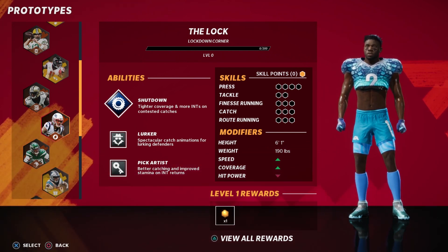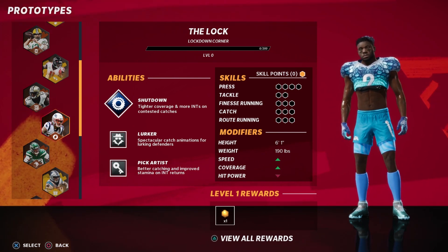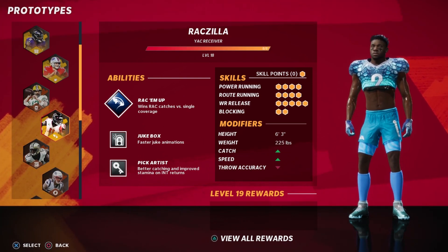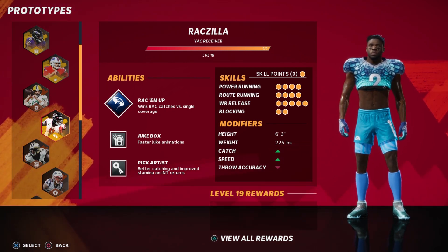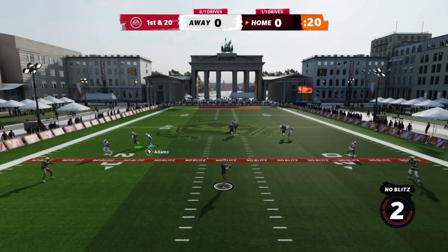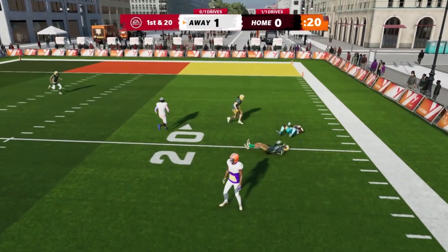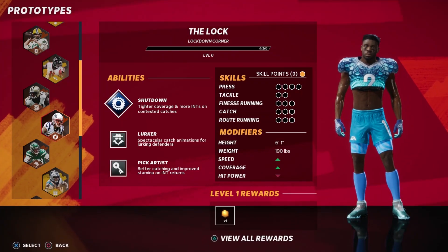Another thing — you don't want to hold L1 and press X at the same time, because it's going to make your player look like you're going for a strip and you'll end up missing your press. Some people will think to hold L1 and press down to try to jam — no. In order to properly do this, you have to jam first and then hold L1. Here's an example: jam at the line, then go L1.